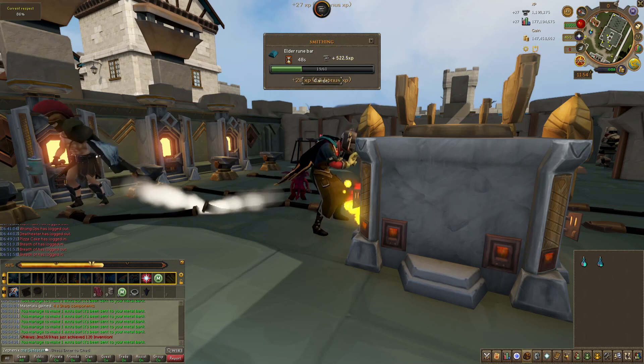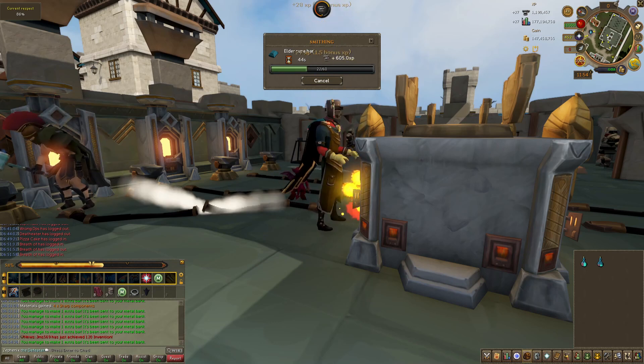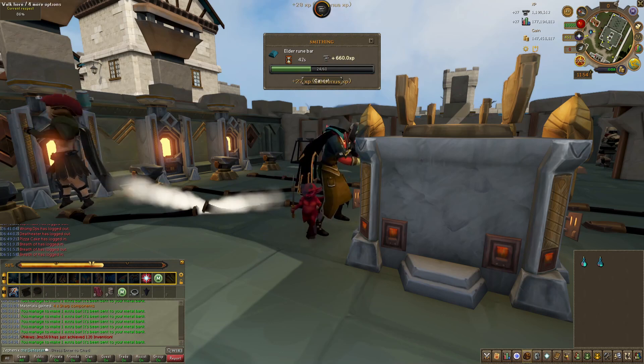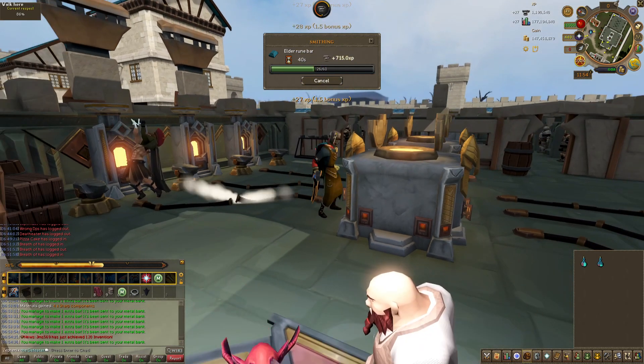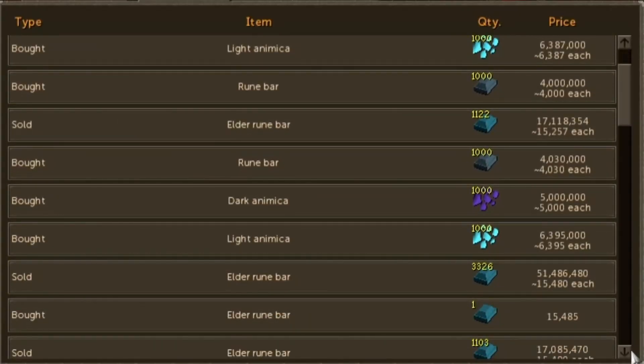Realizing I needed to make some serious cash in order to make any progress on the series, I went back to the old faithful — smelting elder rune bars. About two to two and a half hours for 9.8 mil in total. I could have been much more active while this was happening, but I tend to AFK pretty hard.